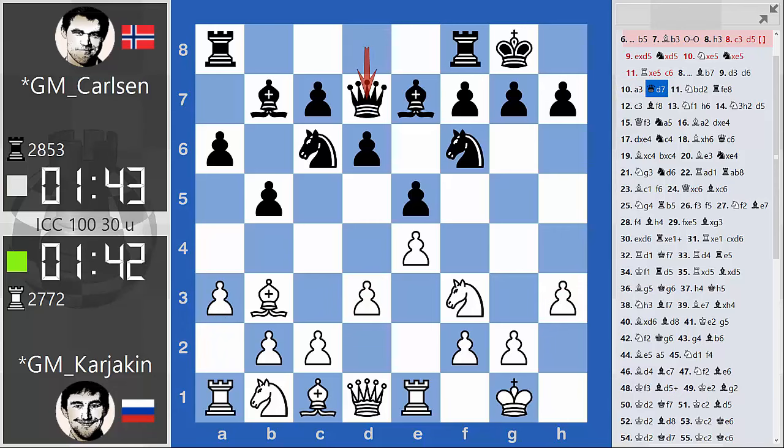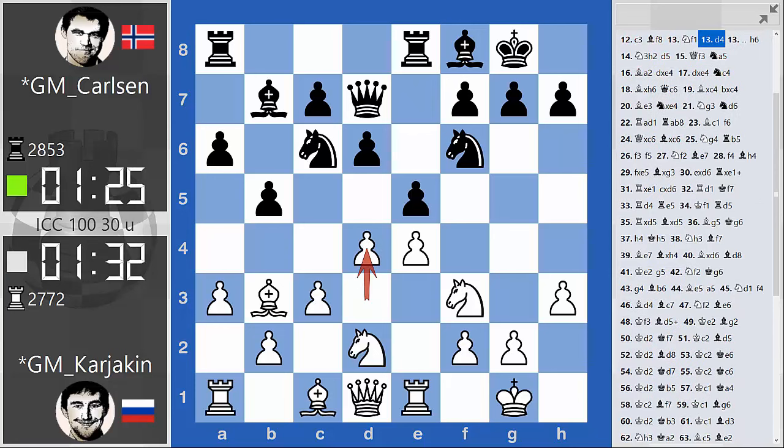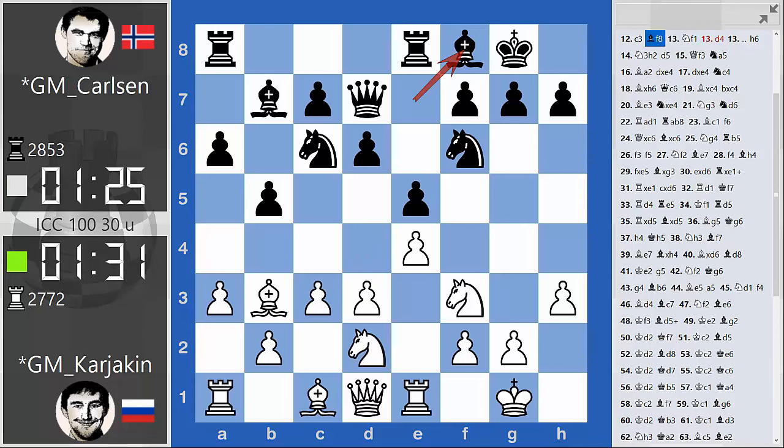Carlsen certainly equalized with very simple moves, basically just playing in the center as you're supposed to. This is the first moment where Ron Henley and I, who were commentating live on ICC, did not really follow Karjakin's play. We wanted him to play d4, immediately playing in the center, where white may get a slight edge. We might see this in one of the later games in this match.